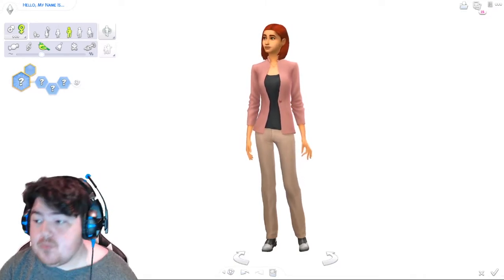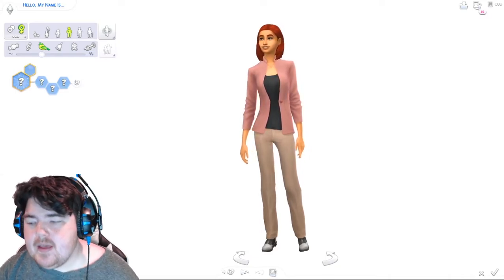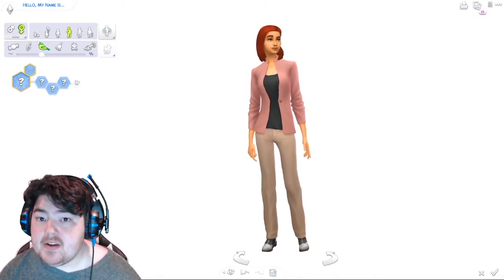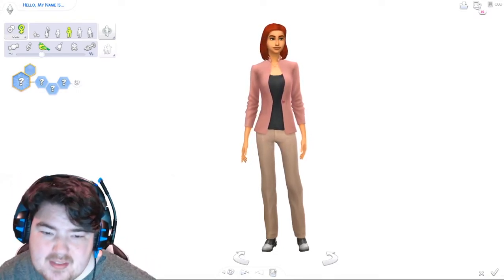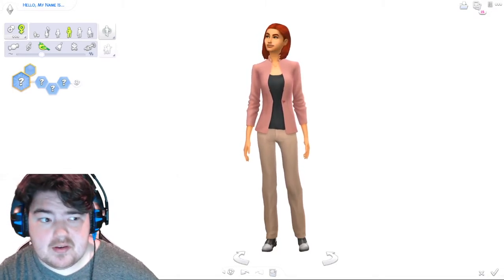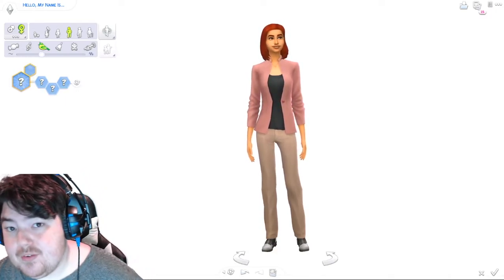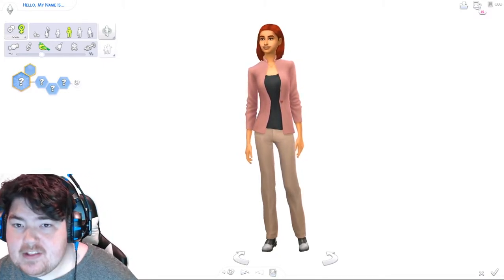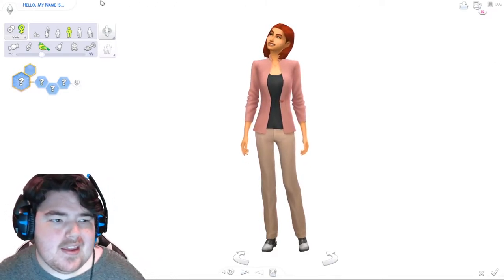The way this works is everything for this sim has to be picked through packs. Base game is fine if it comes up. If a pack doesn't have something — like makeup is the best example — then we just don't get it. For the gallery, she will have an aspiration, but in this video she will not have one. I hope that makes sense as we go along.